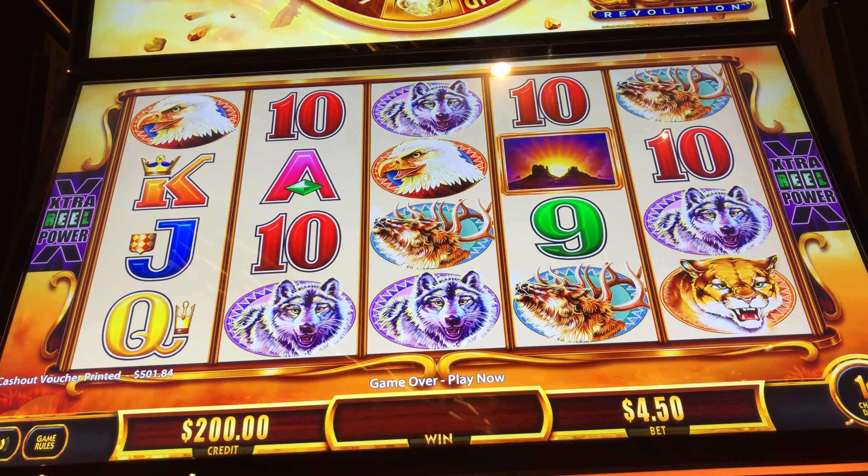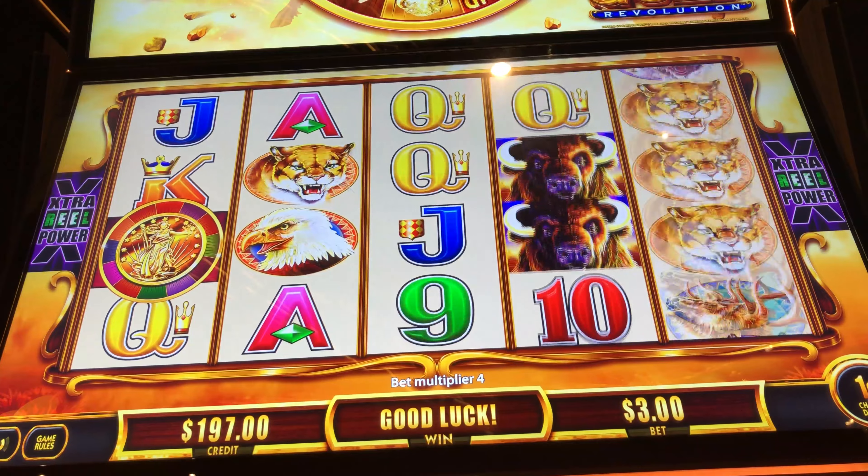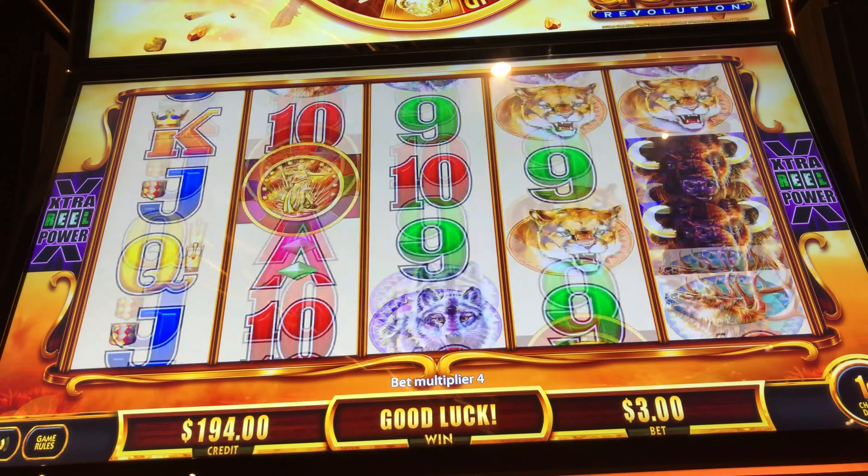Hey guys, I'm at the Bellagio in Las Vegas. Got a quick two-hundy into Buffalo Revolution. We're going to do $3.00 and $4.50 bets. Been having some good luck on this game lately.